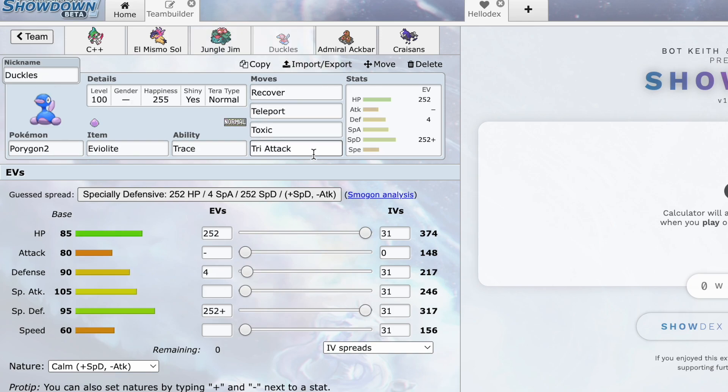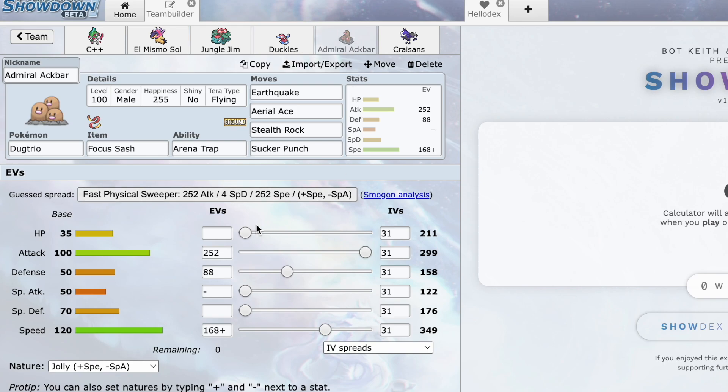Here is Ducklett — this is our check to all his special threats like Walking Wake, Torkoal, Heliolisk, all that stuff. We're just max special defense, nothing too fancy — Recover, Teleport, Toxic, Try Attack. Hopefully we can Teleport into one of our two Choice mons or into Armarouge.